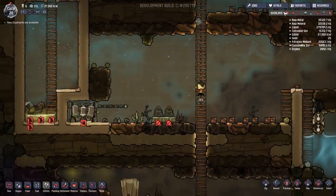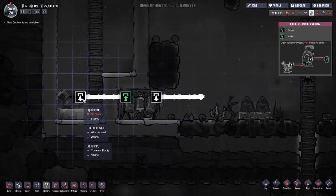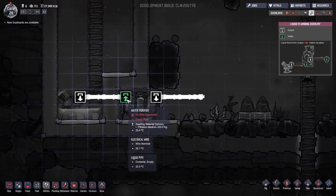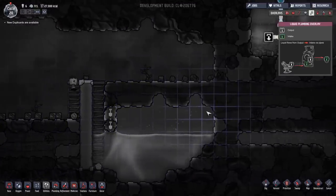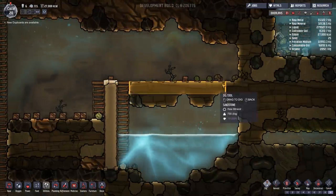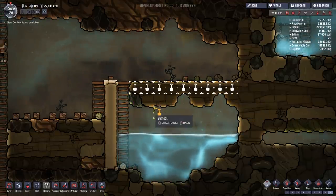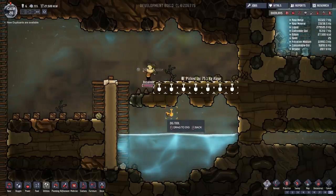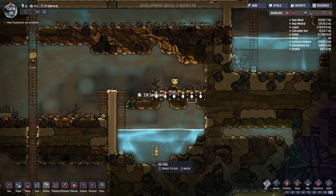That's the water purifier. If we just check the liquid pumping: this is going to take all of the liquid in here - the horrible water - put it into the water purifier, then output it, which will then dump into here. So we'll say dig at level nine. Taking that off there might drop all of this down, which I have a feeling it will, but then that'll splash the water up. We'll see what happens - I think it's clever that way, though it might make the water glitch out a bit.